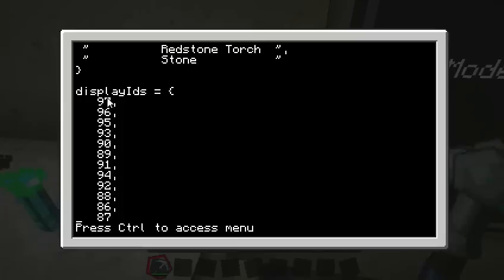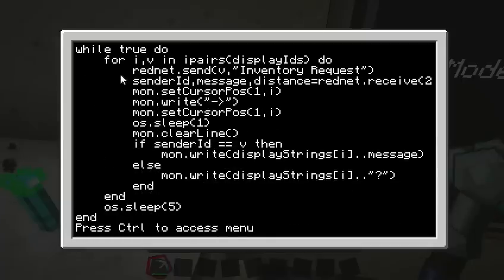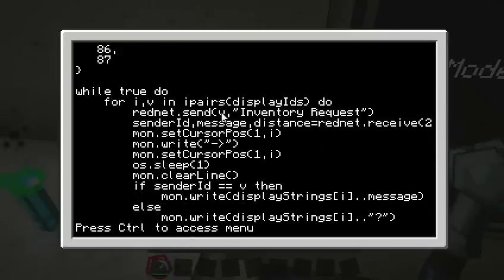So once you get the list of turtles that you want to monitor, you put them here. Then the main loop is pretty simple — we're doing another loop, getting the index and the value in the display IDs list. So we're getting indexes 1 through however many we have. The index is basically just one, two, three, four, five, six, seven, eight, nine, et cetera. Then what we do is we send to the computer ID from that list a message called inventory request — and that's the exact message that the turtles are listening for.